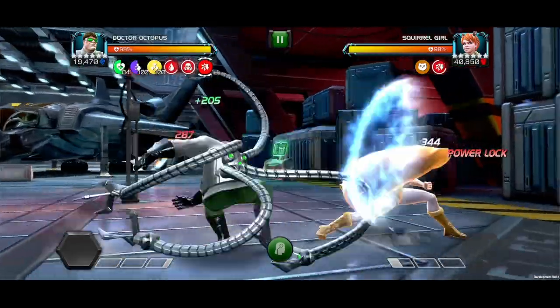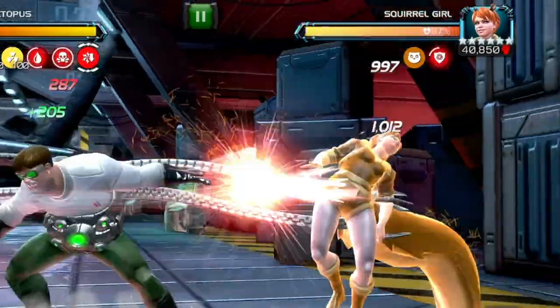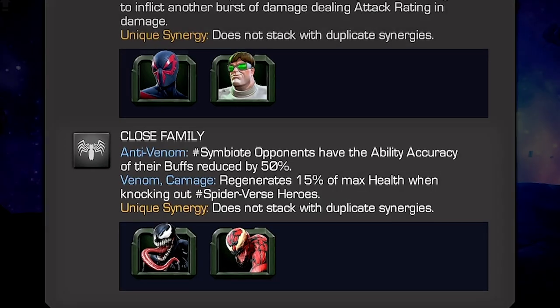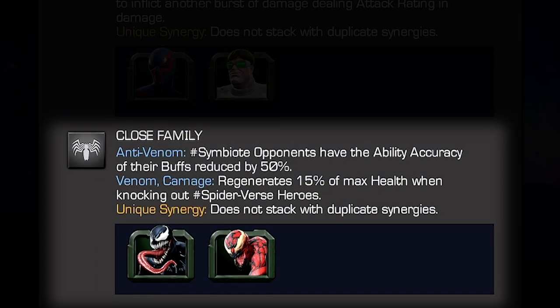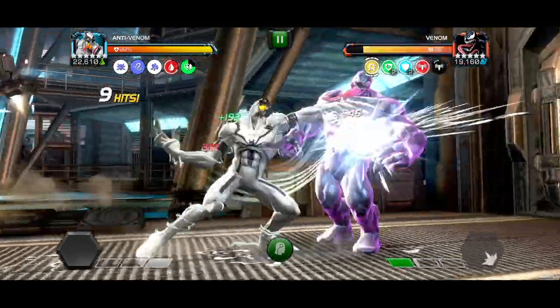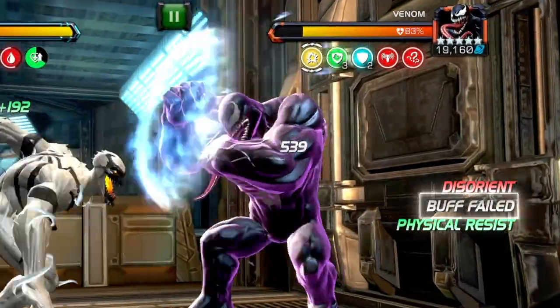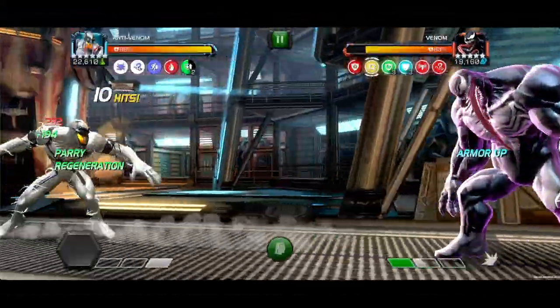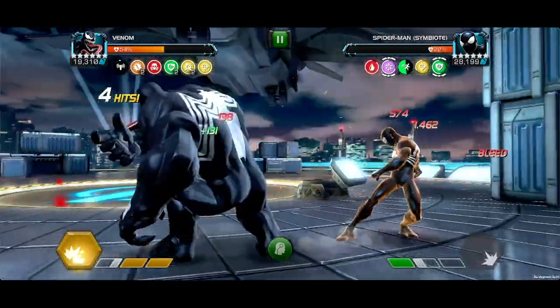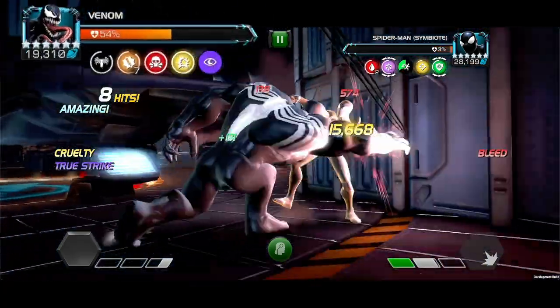With Dr. Octopus, he gains a 25% chance to inflict another burst of damage per breakthrough removed. Close Family: With Venom or Carnage on the team, Anti-Venom reduces the ability accuracy of buffs on symbiote opponents by 50%. With Venom and Carnage, when knocking out Spider-Verse heroes, they regenerate 15% of max health.